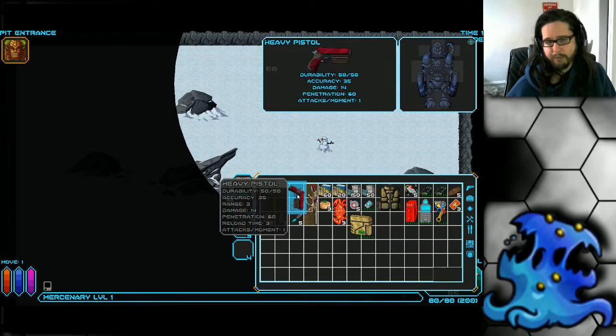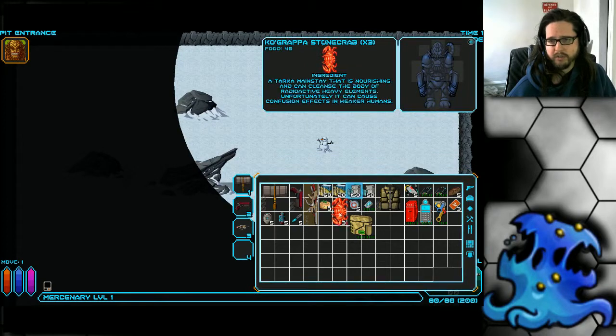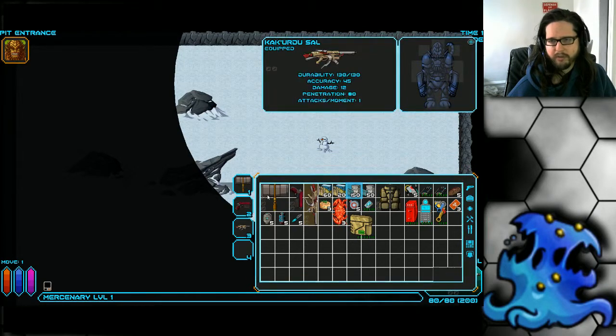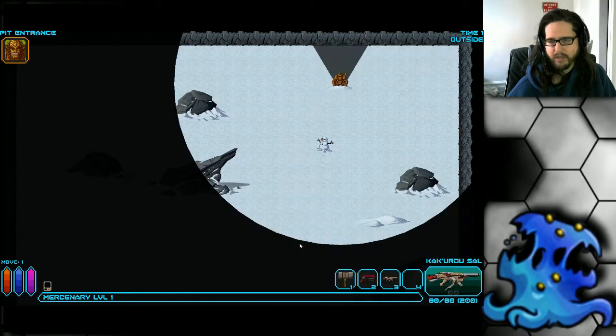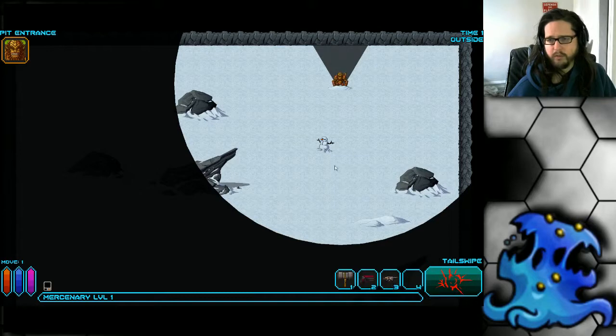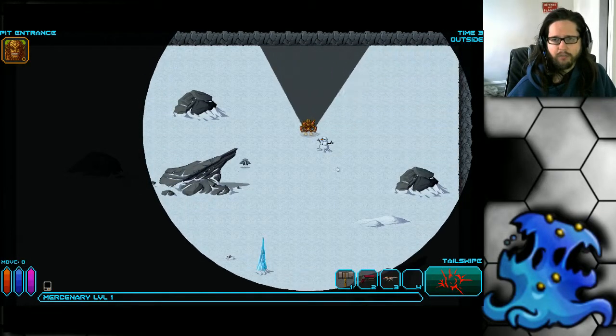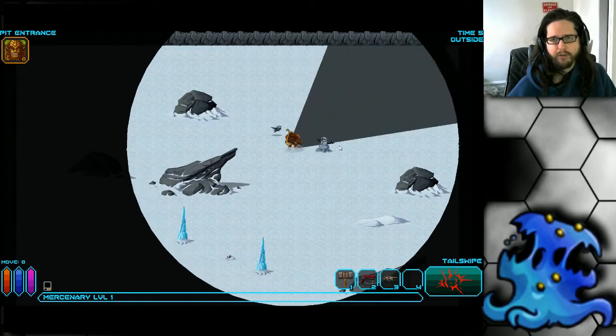He starts with the heavy pistol, which is a pretty good pistol — does pretty good damage, pretty accurate. And a pretty good assault rifle which uses flechette rounds. So really well-rounded weaponry. He also has a tail swipe which you can add to your toolbar — it's a really good melee option if you don't want to use the durability on your hammer.